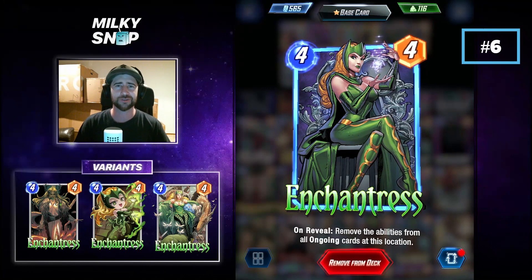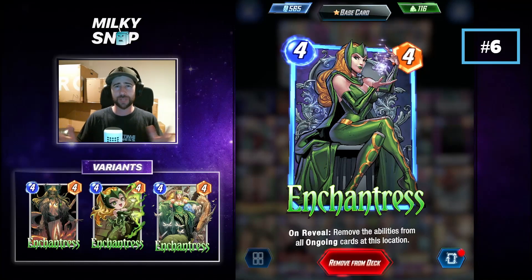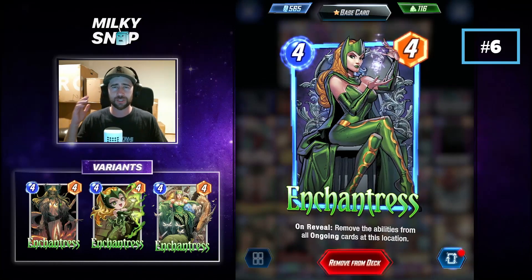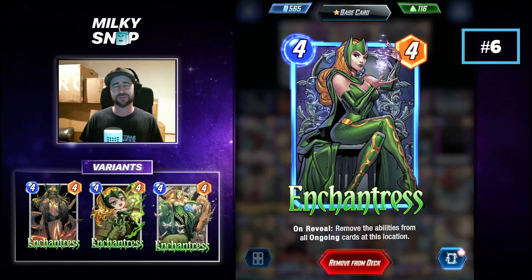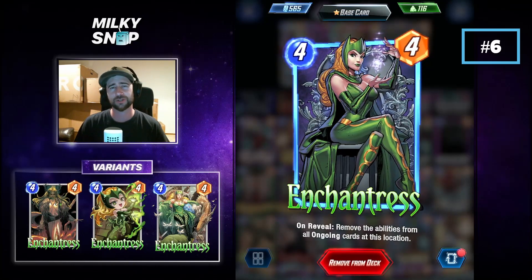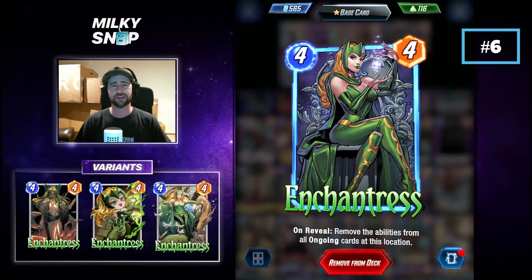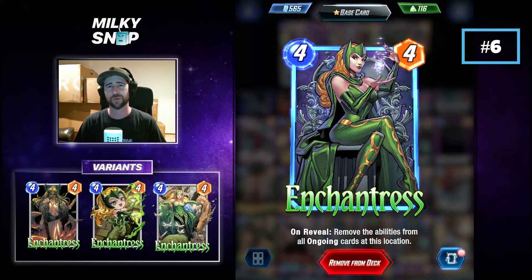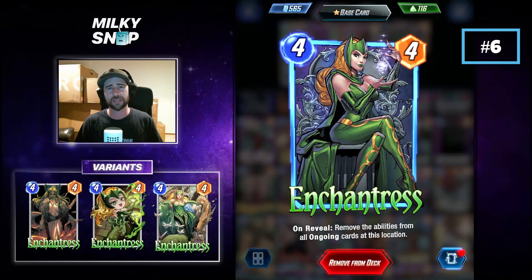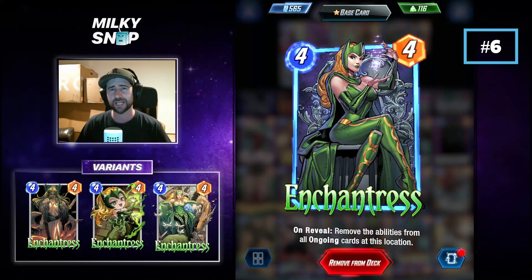Coming in at number 6 is Enchantress, an incredibly strong counter card in the game. Early on, so many people play ongoing decks — whether it's Ant-Man, Captain America, Spectrum ongoing decks, or something to do with Onslaught and Iron Man. A well-played Enchantress can shut that down immediately. You can cancel all the ongoing effects at a single location, making a Spectrum play useless there. You can completely shut down an Iron Man or Onslaught location if you play it well enough. At 4 power on the board, that's also not too shabby, but her on reveal effect is so powerful that makes her my number 6 pick.